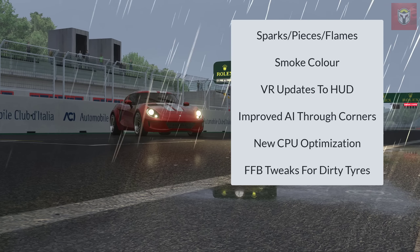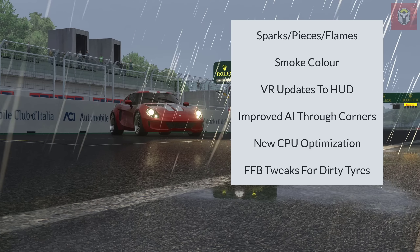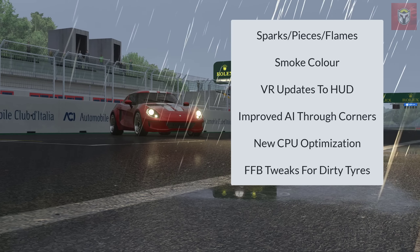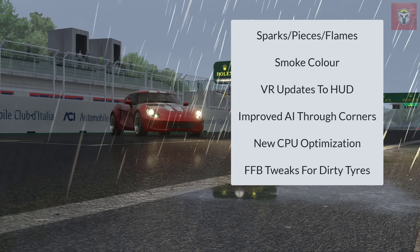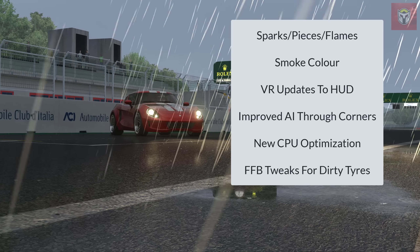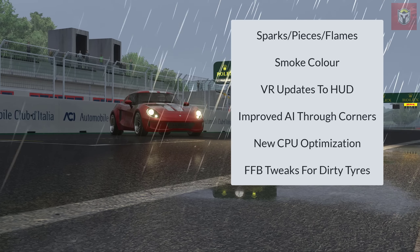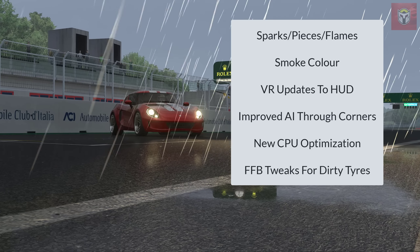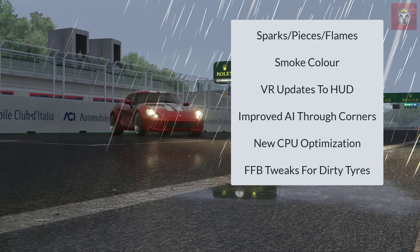Next up, there are a number of updates to sparks — pieces of tires, debris, and flames have all been updated. Smoke color has been updated too, so no longer will you get brown smoke on a snow track. There are also VR updates to the hood, making it less graphically intensive for more frames per second. Improved AI through corners, new CPU optimizations, and new force feedback tweaks for dirty tires — so if you get dirt on the tires, the force feedback is going to feel different. Really fantastic.